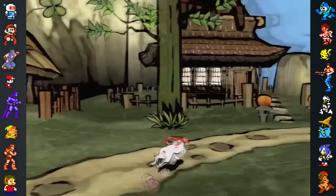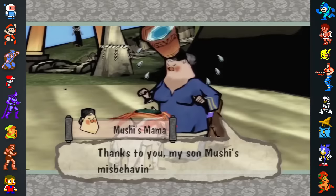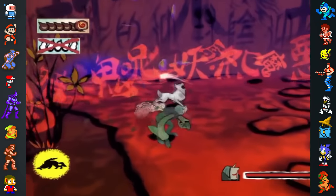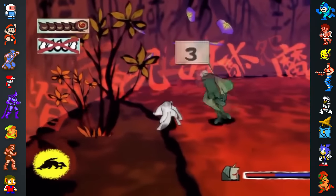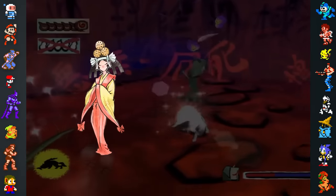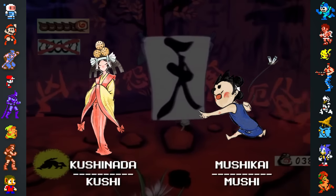Capcom localization producer David Chrislip explained that the game was firmly based in Japanese culture. This meant that Capcom could have either completely Westernized the characters' names, or risked alienating the Western audience by keeping the names 100% Japanese. The team instead tried to compensate by shortening some character names. For example, the sake brewer Kushinada was shortened to Kushi, and the Kamiki village boy Mushikai was shortened to Mushi.